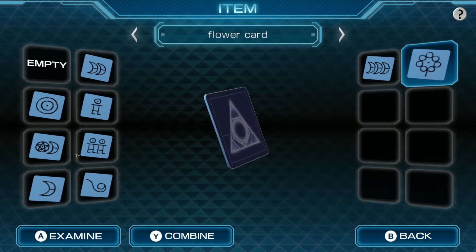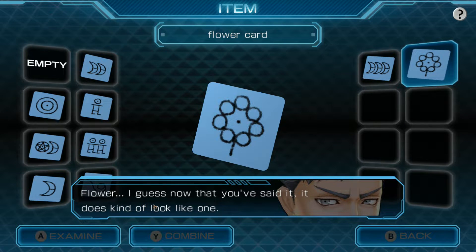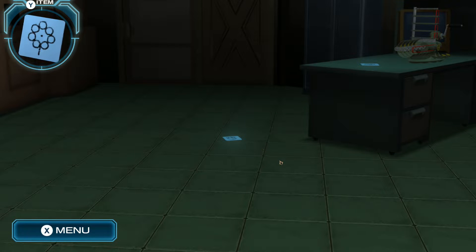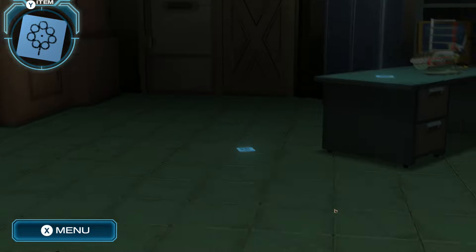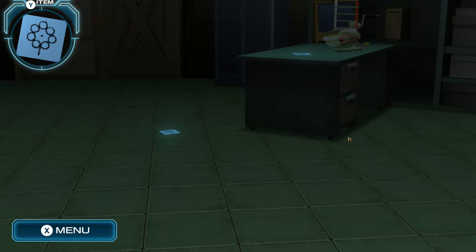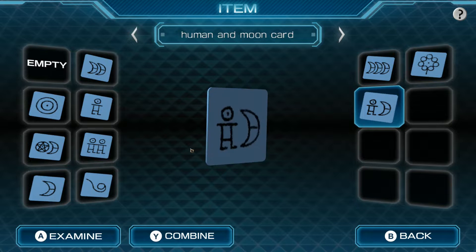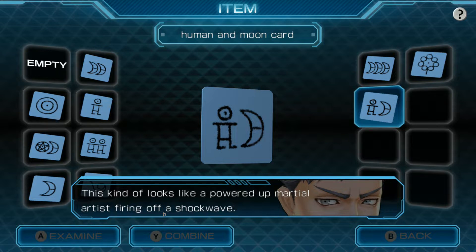I'm really interested to see what happens when we use this. We've got a Flower card. I'm not sure — a flower, maybe? Maybe it's a revolver cylinder. But this one's got seven petals. Once people say things, you can start to see. Like, we had a competition at work where we had to submit our baby photos and our current photos and guess who was who. I couldn't tell half of the baby photos, but people would point it out and I'd see it — only after someone mentioned it. Human and Moon card — a human mark together with a moon mark. This kind of thing looks like a powered martial artist firing off a shockwave.